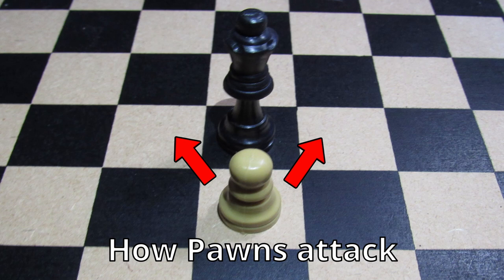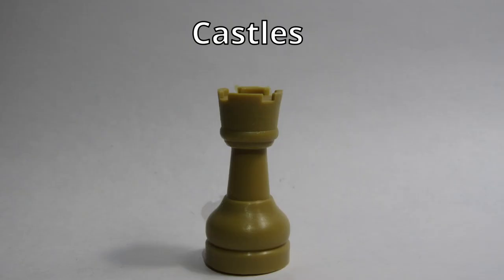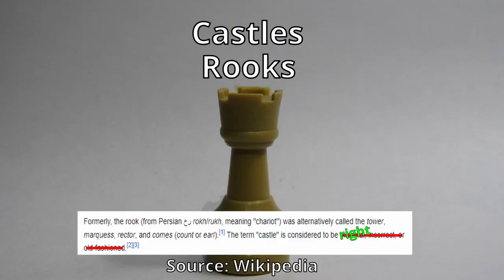Finally, if a pawn is lucky enough to make it to the other side of the board, they can become anything they want. Castles — or as some people call them, rooks — there's some fancy reason why they're called rooks, but we're all intellectuals here so we'll be sticking with castle. Castles can move as much as they want in any of the compass directions — well, the important directions.